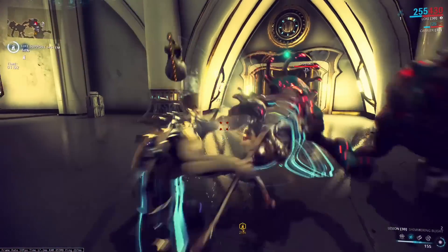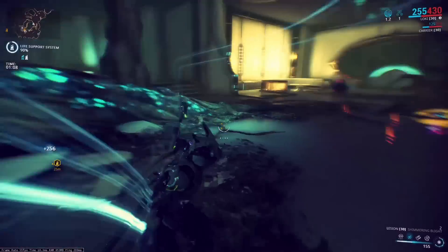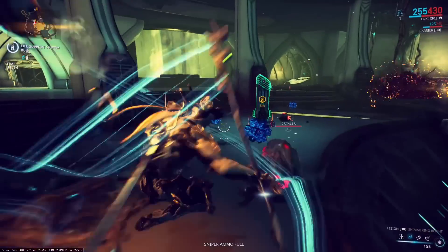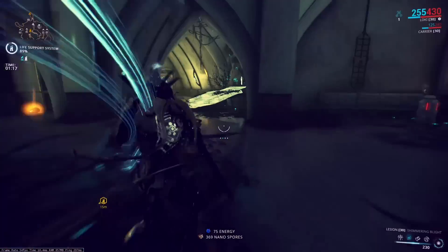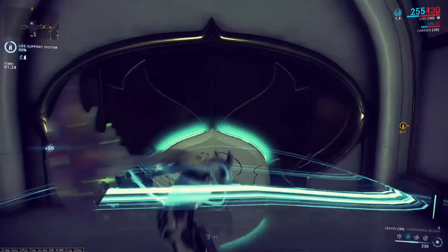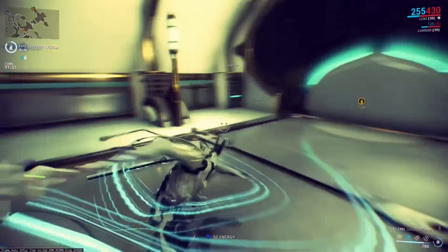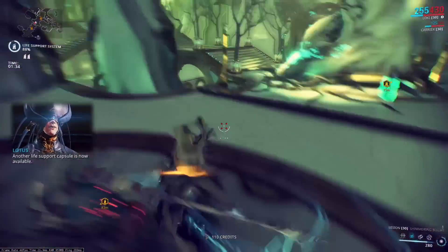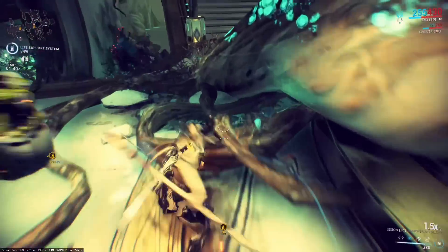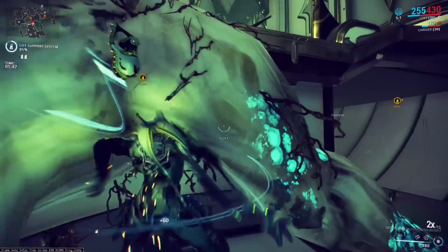The Neuroptics can be a pain to farm because they come from Orokin Derelict Survival on Rotation C, which means you have to stay at least 20 minutes. Stay until 20 minutes and it will drop a chance at the Neuroptics. There's also been a bug on PC where you don't get any rewards after five minutes, so be aware of that. Every 20 minutes you'll get a shot at Octavia's Neuroptics.